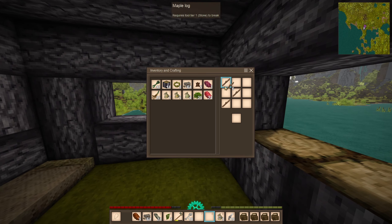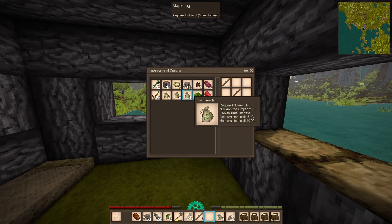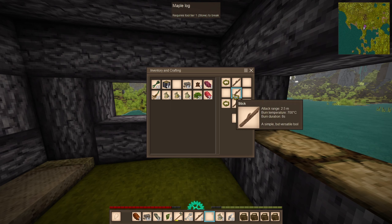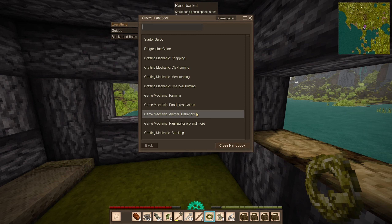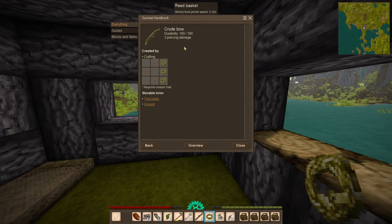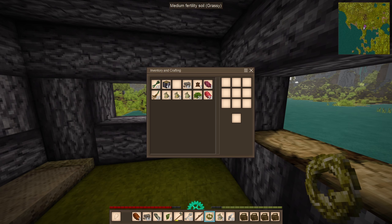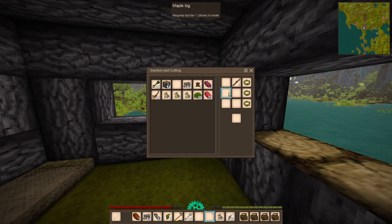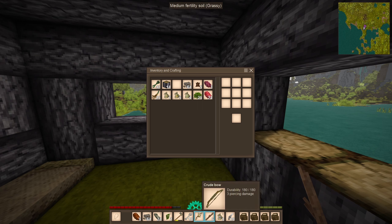Let's make the crude bow. The recipe is sticks arranged like this — bam, we've got a crude bow! The bow does three piercing damage, which is two less than the spears.